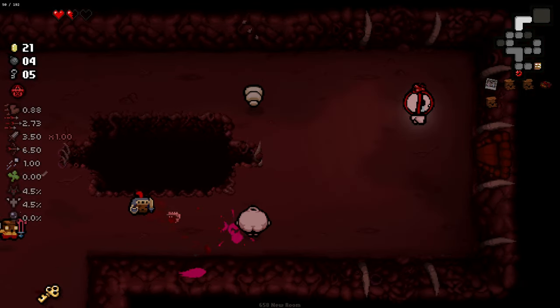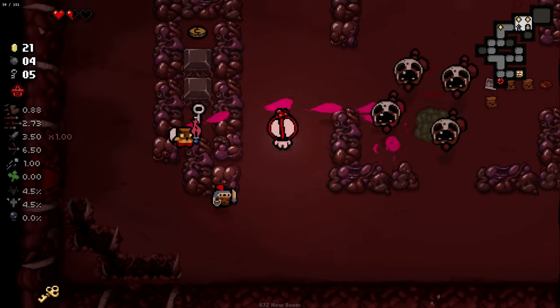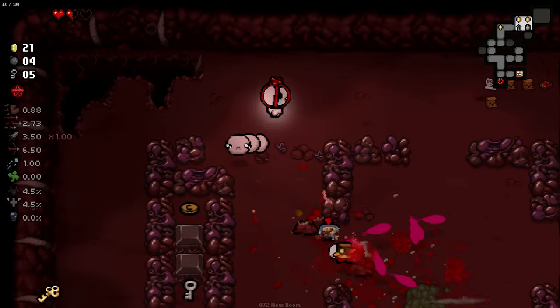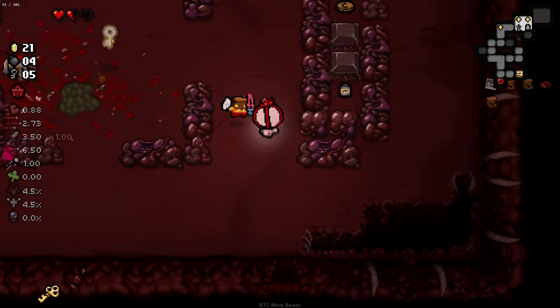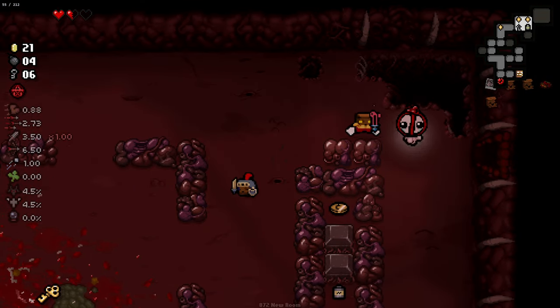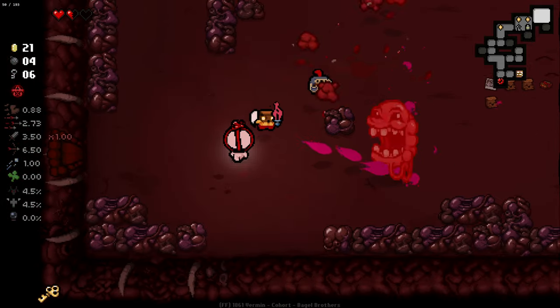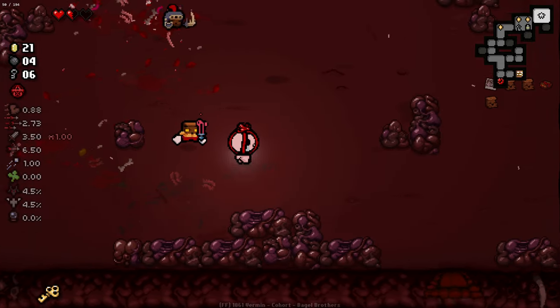Alright, come along. Really worried about my HP right now — I'm two hits away from death. Which on the Womb could happen pretty swiftly. Just got to play a lot more cautiously than I'm used to. Of course, now we have an abundance of bombs, whereas in the early game we could have got an extra full level Junkin by now.